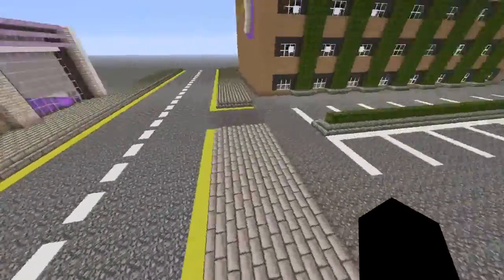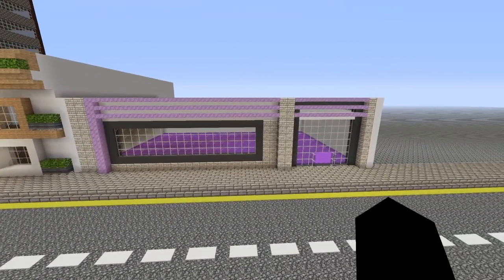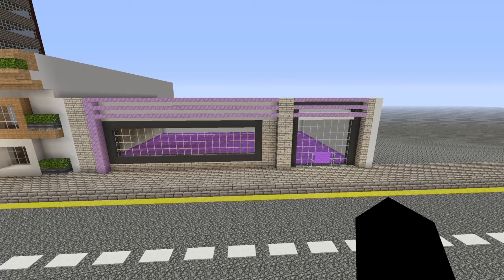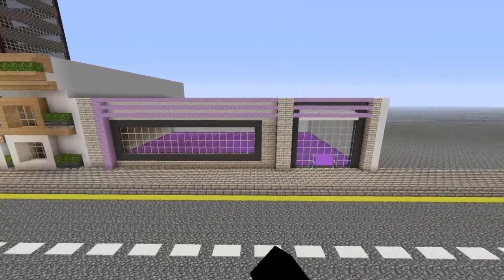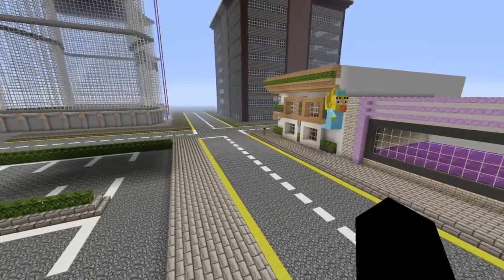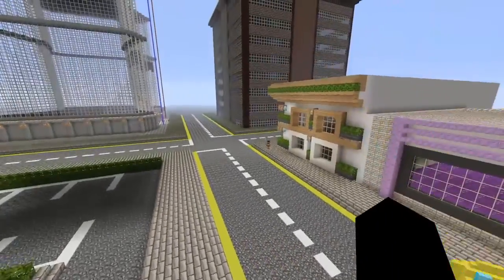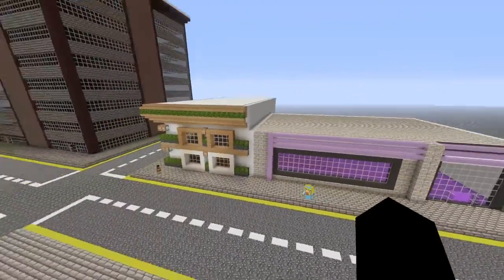As you come around here, this is going to be — I think a travel estate, or estate agents. Yeah, that's going to be in this one. Obviously, as you can see, no interior. There is a building somewhere which has an interior.